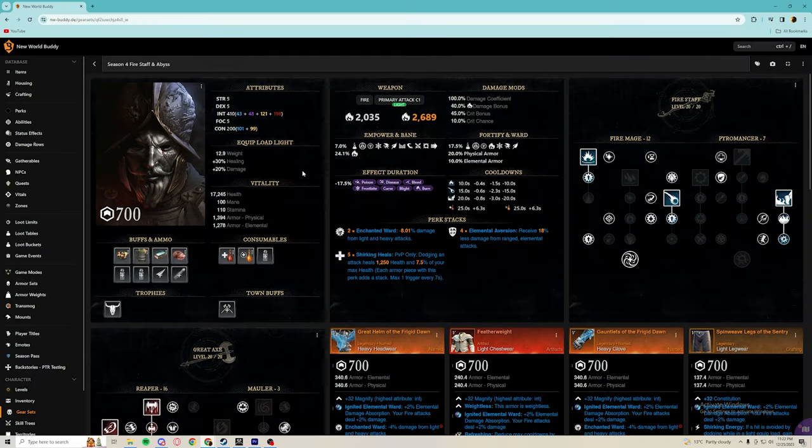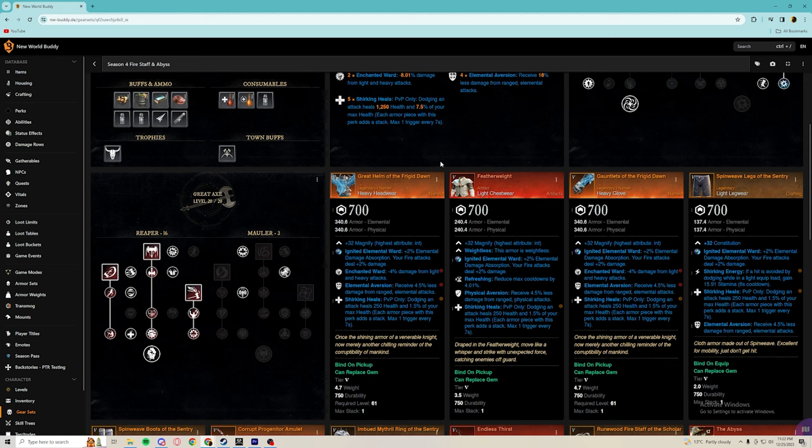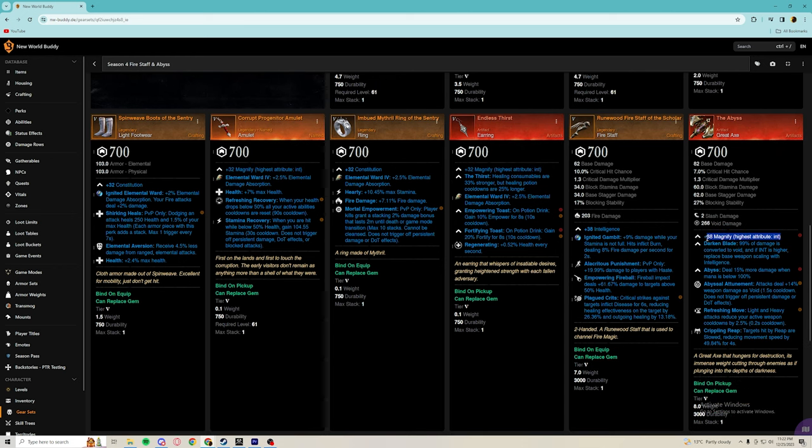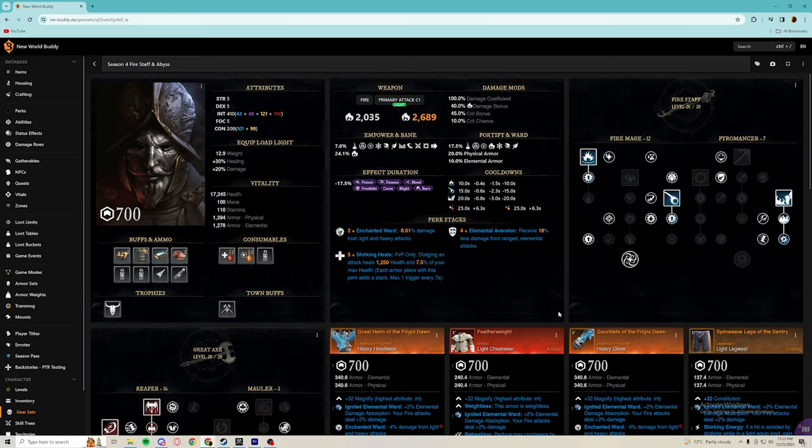Now moving to the actual best-in-slot guide, let's talk about the attributes you can run with the rest of the best-in-slot gear. Unfortunately in this build we do have a lot of magnify because the frigid dawn gear that is best-in-slot for OPR and 3v3s comes with 32 magnify. On top of the magnify from featherweight, from our amulet, earring, and BIS pieces, we are at a total of six magnify. That means we only have two attribute options available.